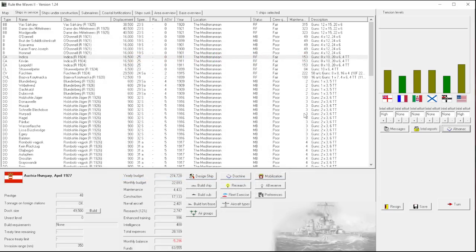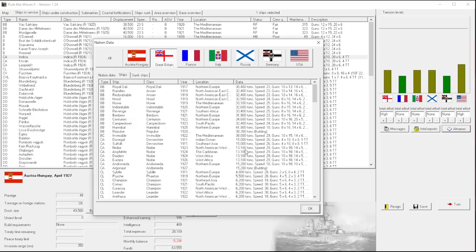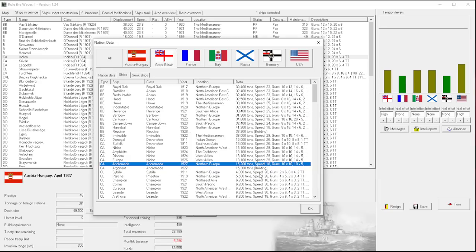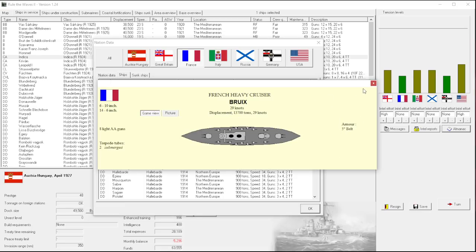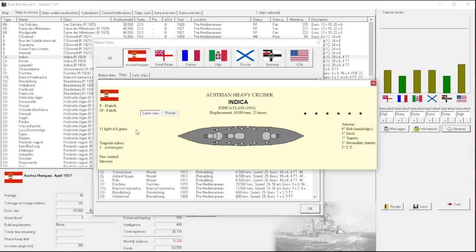I guess it doesn't really matter what we choose based on what other people are choosing. Let's go back and look at their armor to figure out how big our guns need to be to penetrate it. A 6 inch belt - that's really old. Four and a half inch - okay. Speed of 30 knots, four inch belt. For the British, a five inch belt at 29 knots. So I'm going to base things on five inches. I'm not sure if I mentioned this, but the AI does tend to design things based on your designs.